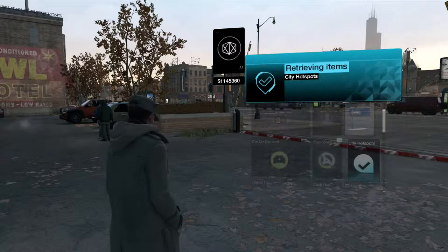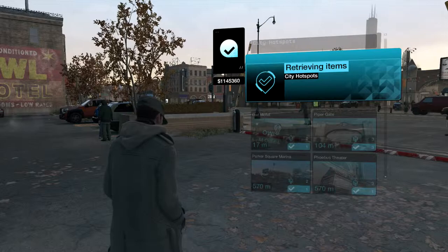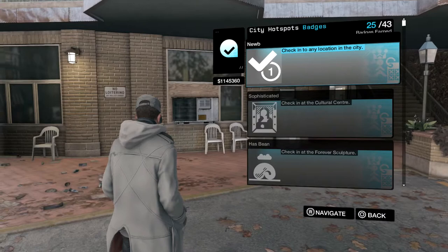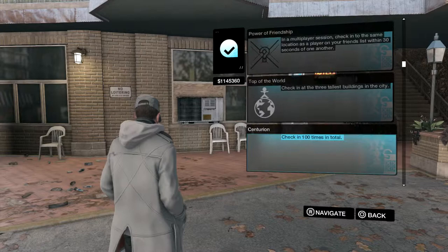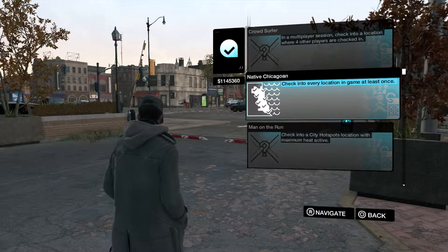As you can probably see there, this is a trophy fix video. 100 of 100 hotspots visited — retrieving items for city hotspots. Go to your badges and then cycle through. What you're looking for is 'Native Chicago': check into every location in the game at least once — every single one of them.